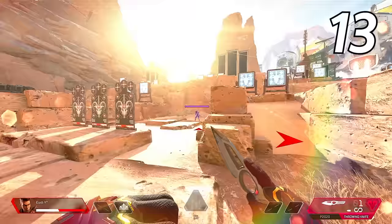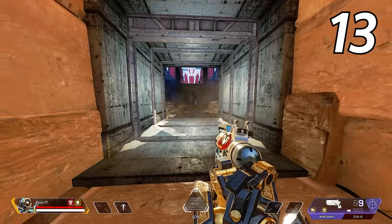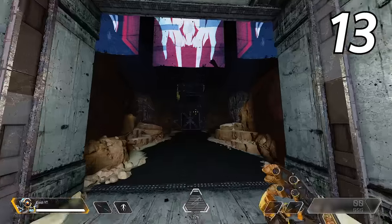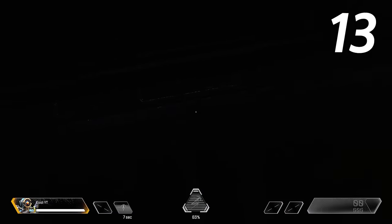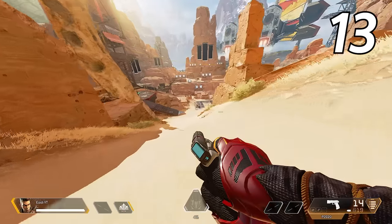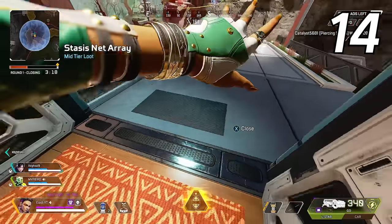You can actually make the bots in the firing range move and shoot back at you. Go to the cave in the top right of the firing range, make sure you drop everything in your inventory, then go up to the ledge inside the cave. I recommend playing Pathfinder for this. Crouch and look down in the middle of the platform, then switch to any other legend and the bots are activated. If you get stuck, just switch legends and you should be freed, then you can slide down and warm up with the moving bots.